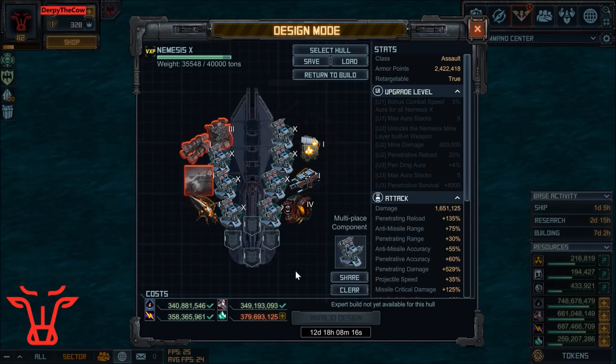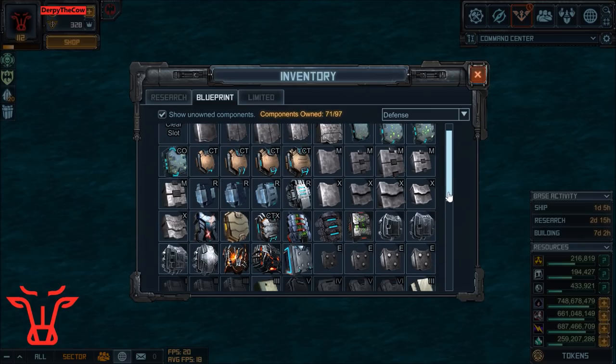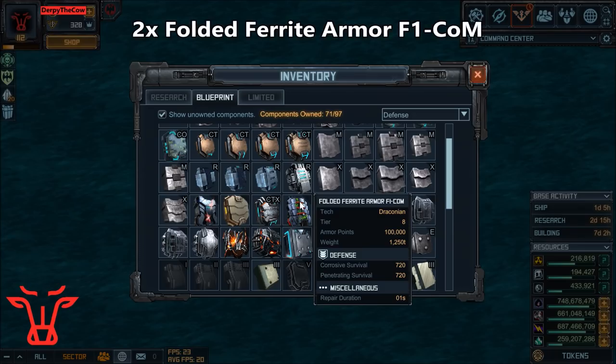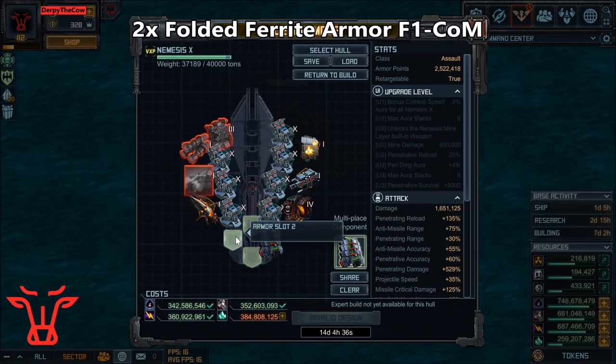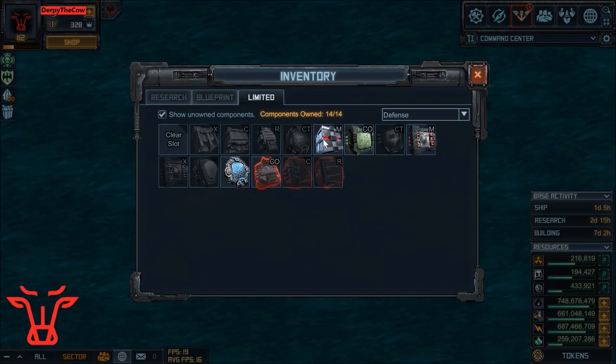We're almost done, and now it's just time for the Armor. Armor is also kind of interesting — I'm doing something a bit different. I have two Folded Furite Armor F1COM, which increases Corrosive and Missile Defense. Next I'm using one D6M.